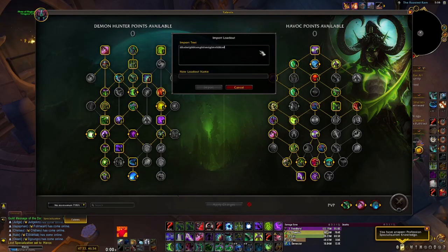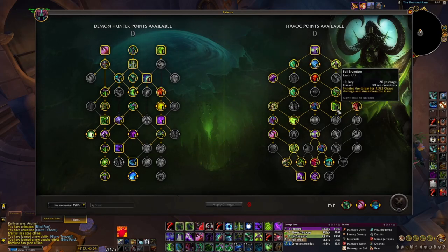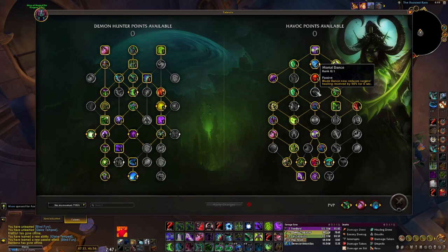Some people prefer to play without momentum, and I think it's a viable option to only run the No Momentum build if you wish. There's also a tweak you can do on Sanguine weeks: replace Fel Eruption with Mortal Dance. This makes it so monsters only heal 50% from sources such as Sanguine after you Blade Dance. It's an option, but definitely not something you have to do.